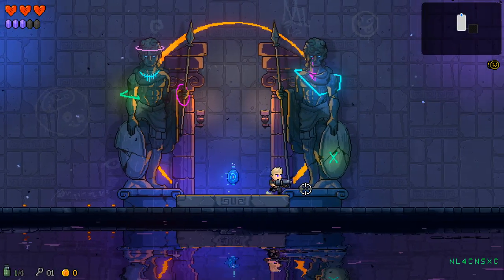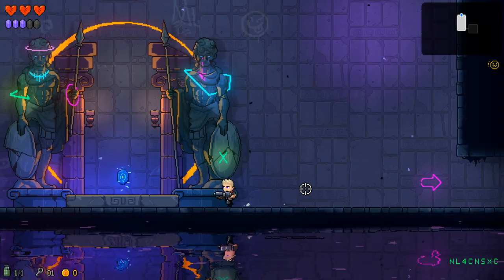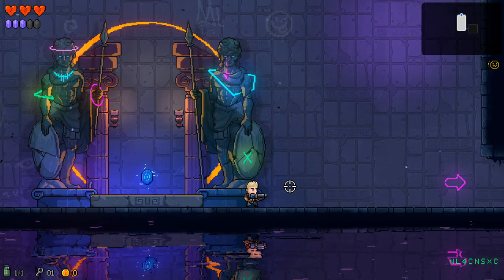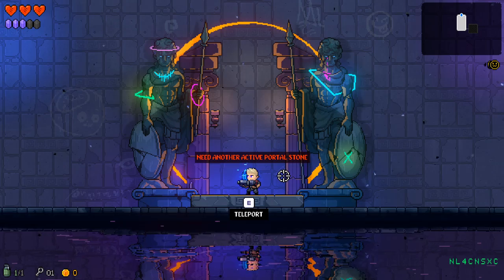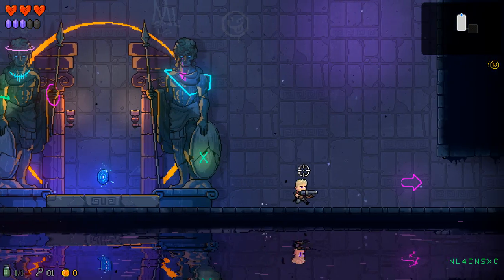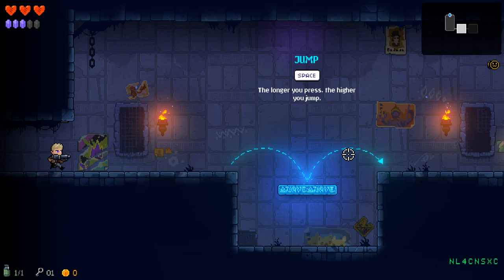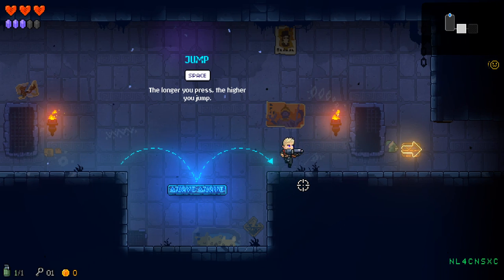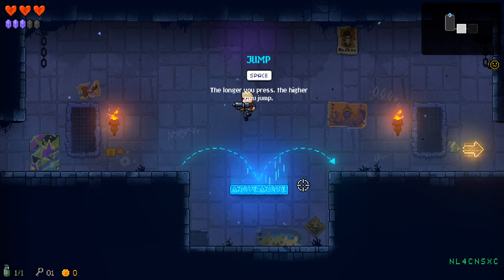Got standard W-A-S-D. I think that was E to throw that, and I don't want to. I kind of want right-click to be the grenade. Standard platformer controls. I don't have an option. No double jump either.